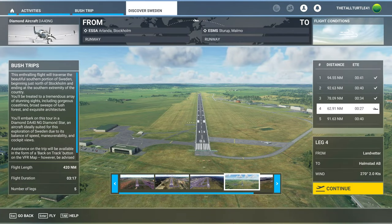Howdy folks, it's Alturnal here and welcome back to Microsoft Flight Simulator 2020. We are going to continue the Discover Sweden bush trip today. We did the first three legs many, many months ago. Then there was a bug where you couldn't continue bush trips unless you flew straight through, so we had to take a break. When they fixed the bug, we finished the Discover Norway bush trip first, and now we're going to finish Discover Sweden.